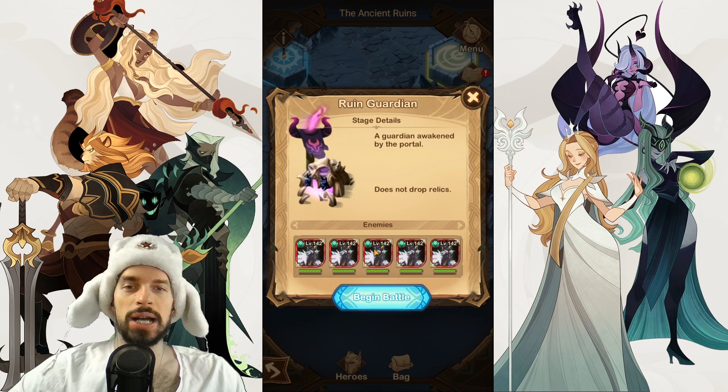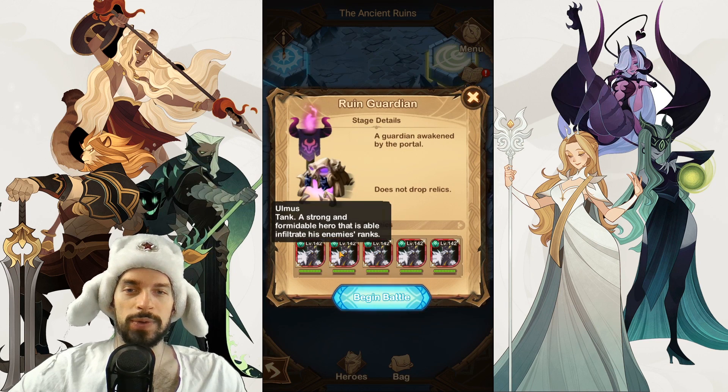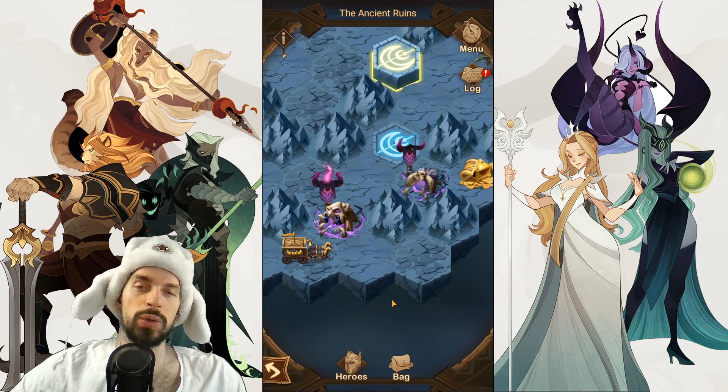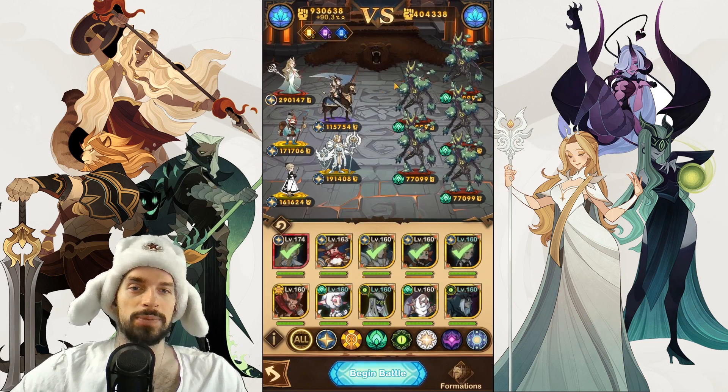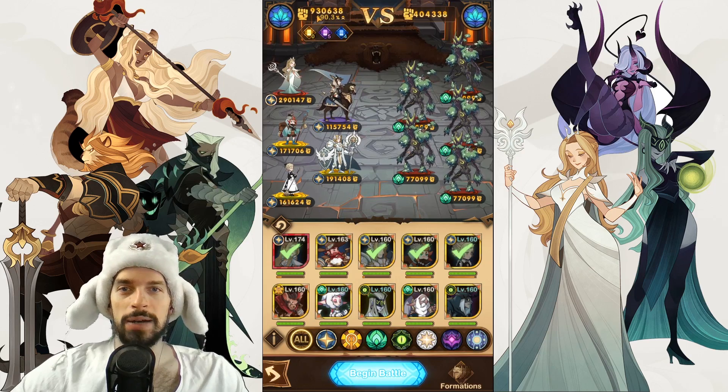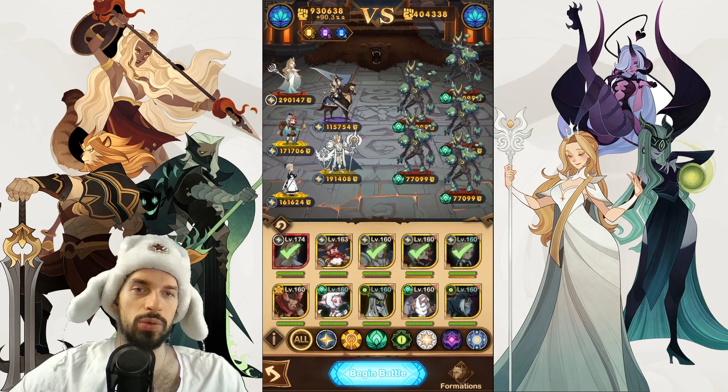Now we have to take on this ruined guardian — the Ulmus fight. If your team isn't strong enough, you can go with a mauler team because maulers have an advantage against wilders. It's up to you to decide how to go. You'll have a good boost from the relics already, so either mauler team or just kill them all.